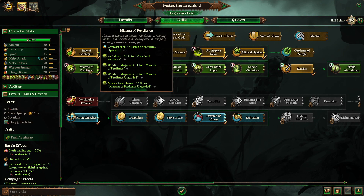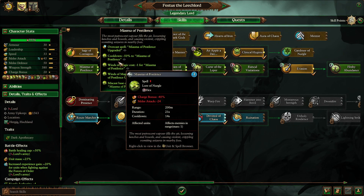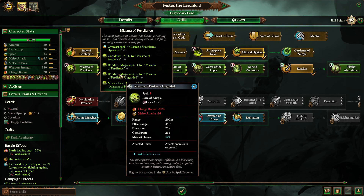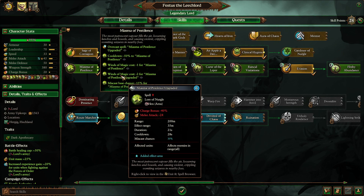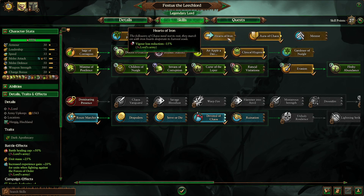After that I like to finish up his magic line a little bit with Miasma of Pestilence. It's a good debuff spell — the melee attack minus 24 helps a little, and you can also overcast it to affect all units in an area, so it's not too bad upgraded. I do like to grab Aura of Chaos and also Hearts of Iron, because you're going to be doing a lot of melee fighting with the Warriors of Chaos, so making sure they fight better for longer is never a bad thing.